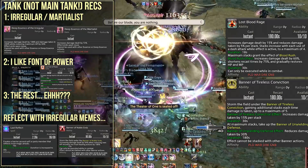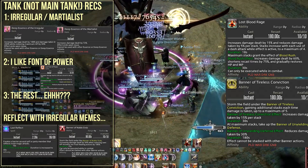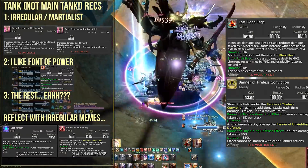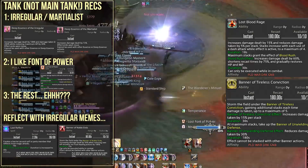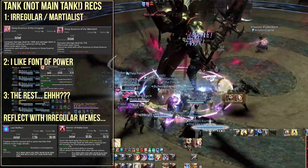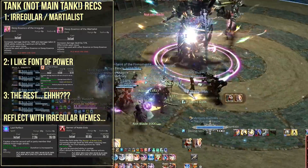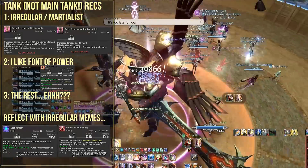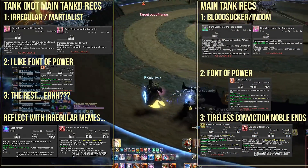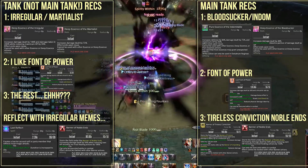My recommendation for tanks: Essence of the Irregular if you're comfortable dodging mechanics and using cooldowns for every raid-wide. Another option is Martialist essence, which is less damage but without that high risk. Combined with the lost actions Lost Font of Power and Banner of Noble Ends. I need to be quite frank though: this is significantly weaker than White Mage with recommended essences and actions, or Samurai, or especially Ninja. For main tanking specifically, I'd recommend the Bloodsucker essence — it adds damage and gives HP regen — along with Banner of Tireless Conviction, since now you're taking a lot of damage, and Lost Font of Power.